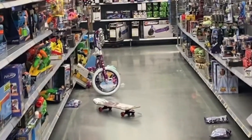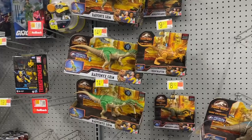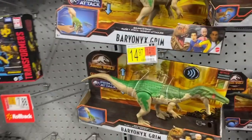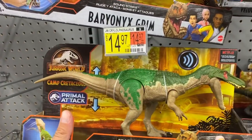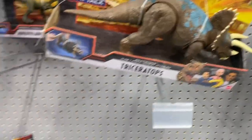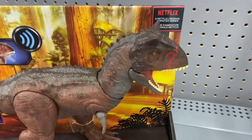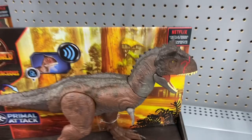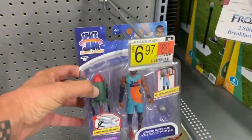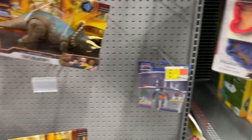Man, look at this aisle. It's wrecked. So let's see what they got here. We got some Jurassic World. Baronix Grim, Velociraptor, Triceratops, Carnotaurus Toro. We've got some Space Jam over here. Just one - actually, he's just in the wrong spot.